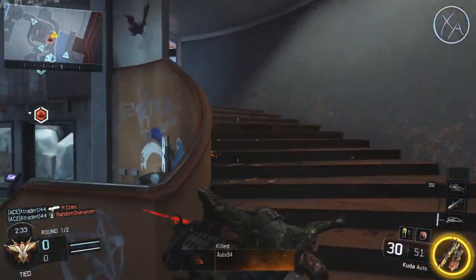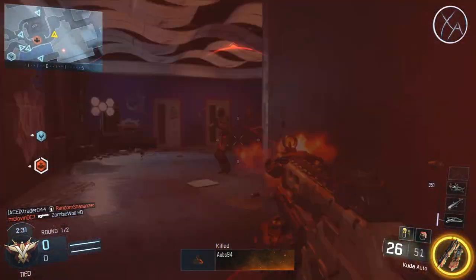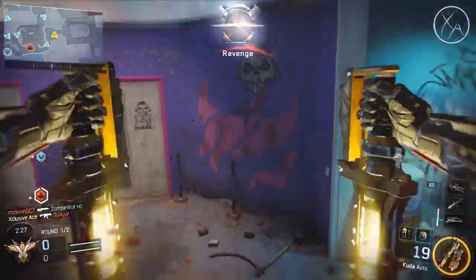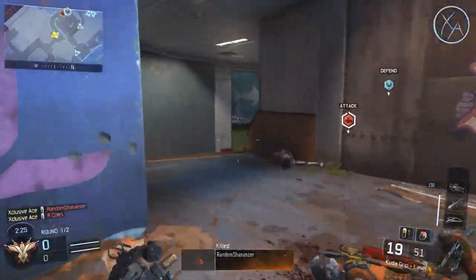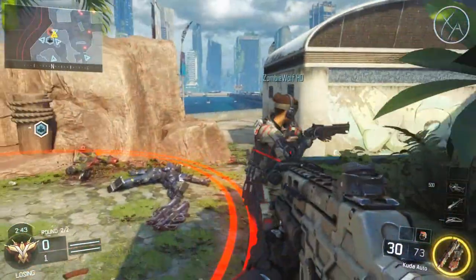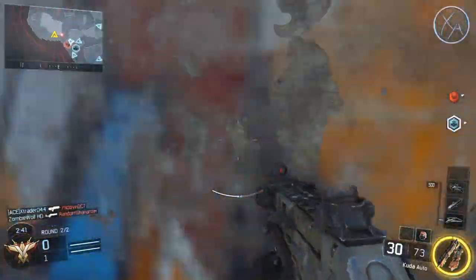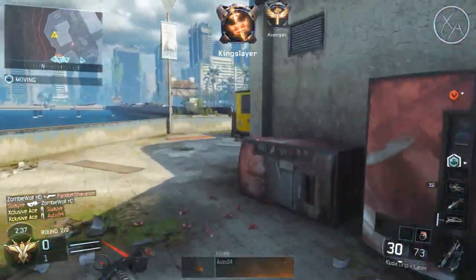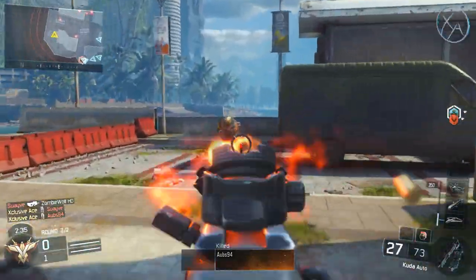A lot of people have been really upset with the gravity spikes because they don't seem to take nearly as much skill to use as some of the other power weapons. At least with other power weapons you have to aim and actually shoot your enemies — there's still a gunfight going on — whereas with gravity spikes you can just think there are enemies near me, press two buttons, and anybody in a 360 degree radius is just dead.